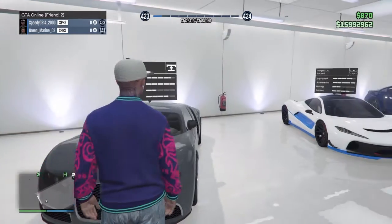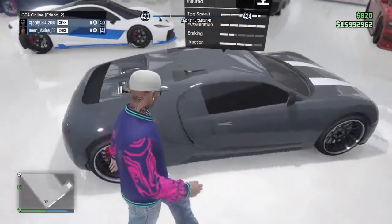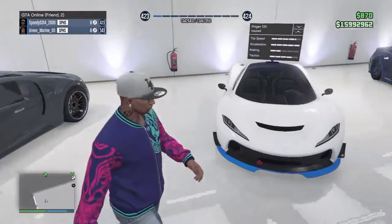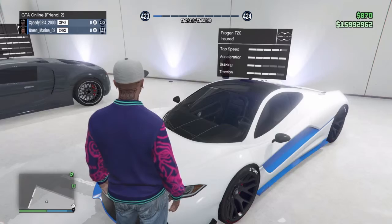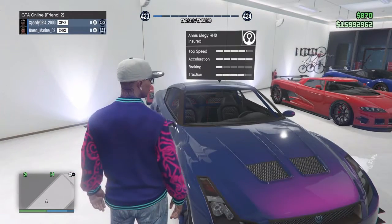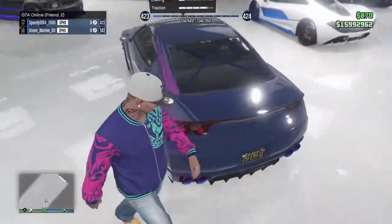First off we got the Truffade Adder — I got it on Saturday when they were doing like the 35 or 25 percent off deal for all the luxury cars. Then we got the Progen T20, this car is amazing, I love this car. Then we've got the Annis Elegy RH8, this car is pretty amazing, I like it for a sports car, it's pretty fast.